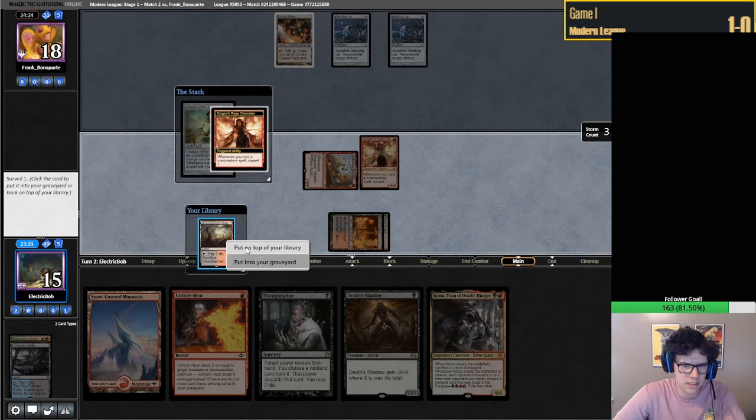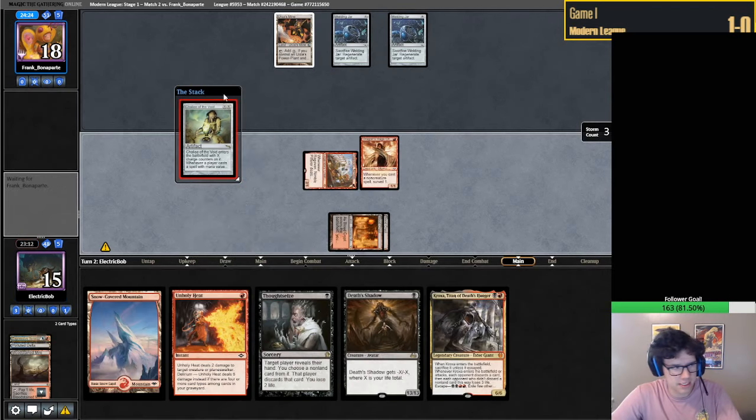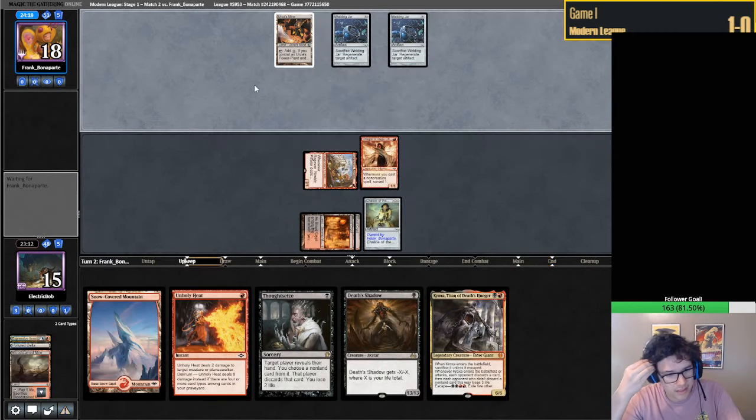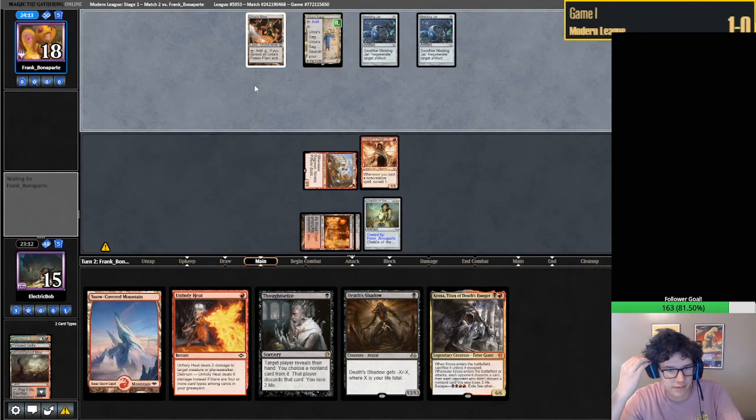Do we want to land it? I believe we want to land it. Let's just not draw our Mishra's Bauble here. I could totally be sold that the land's fine because we don't have blue mana, which is kind of a problem. But Ragavan kind of plays the part of blue mana. Spellskite - interesting. Let's start off with a Thoughtseize.